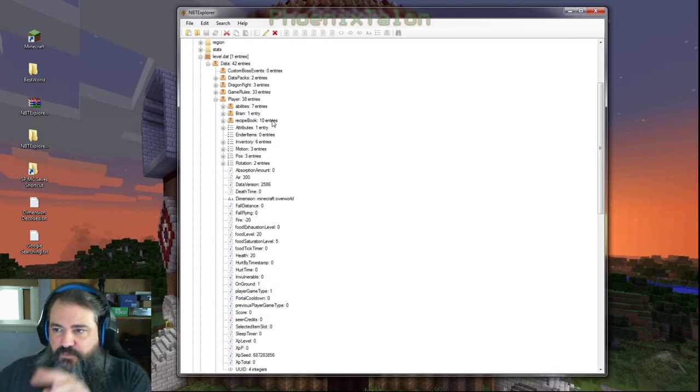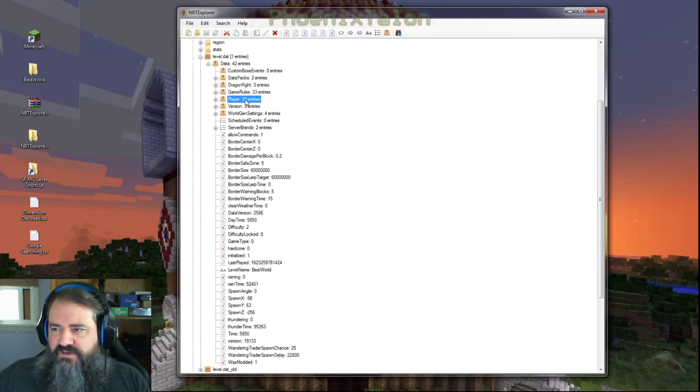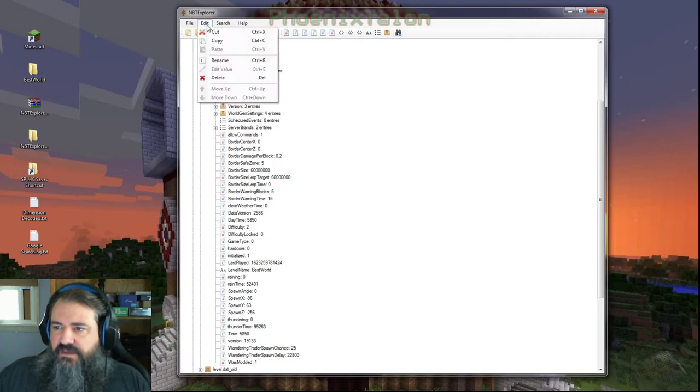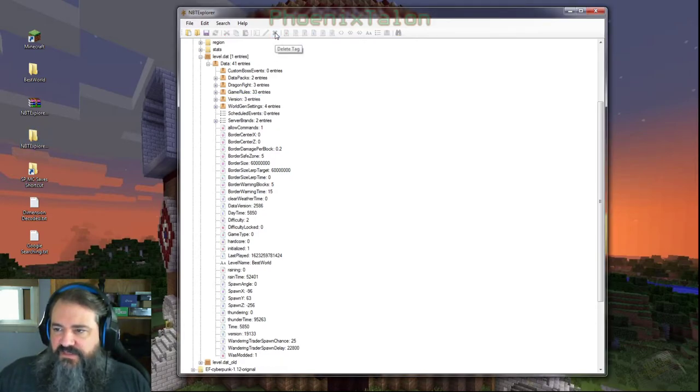That's why. This is the problem, and this is also what we're going to delete to fix the problem. The first thing you're going to want to do — these things are called compound tags. This is a really powerful program if you're interested in using it. But we're going to do this really simple thing: highlight Player, come up here, and it'll say 'Delete Tag'. That's what you want to do — you can't right-click and delete it. Highlight the one you want to delete, go up to Delete Tag, press it. It's gone. The default player is gone.